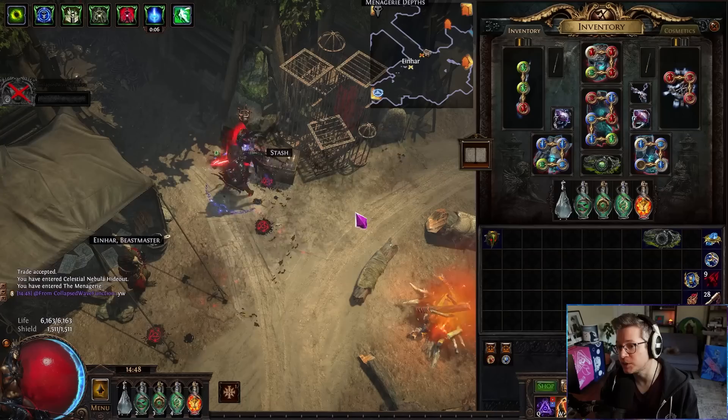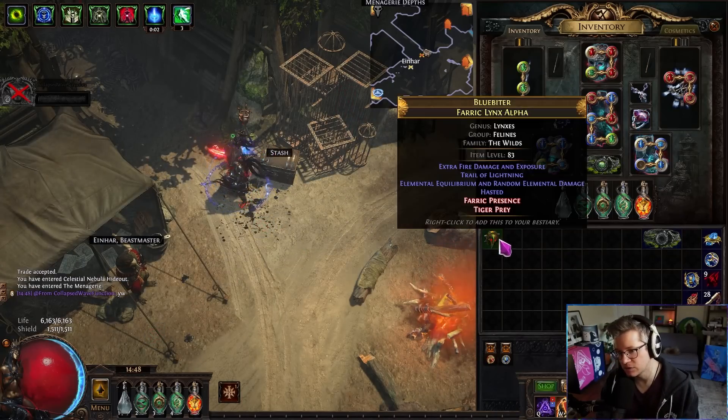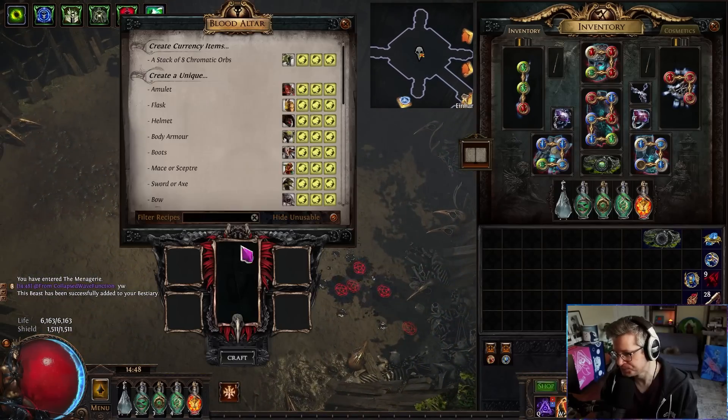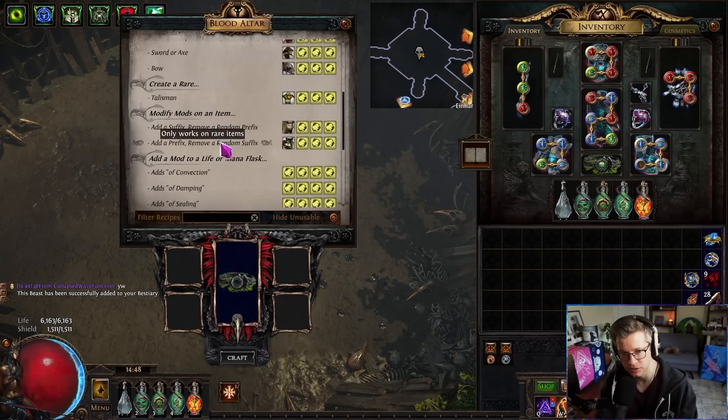You can make a cheaper version that has touch of cruelty instead of wicked pall. It's not as good, but you can probably buy it for like 20-30 chaos. It's not giga hard to craft though — I do encourage you to give it a shot.